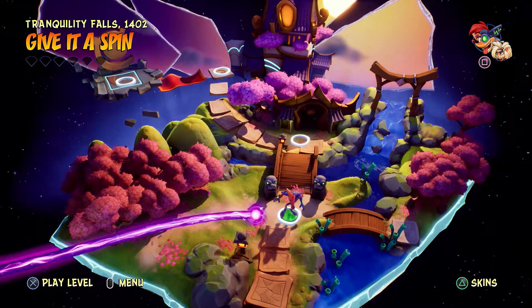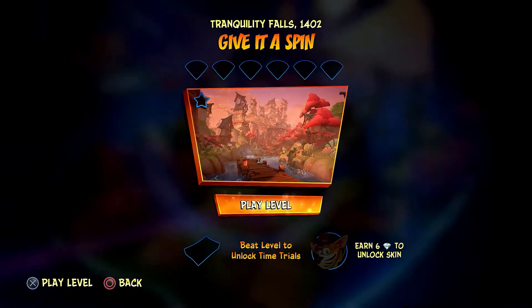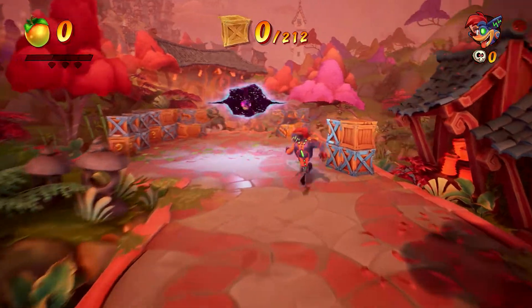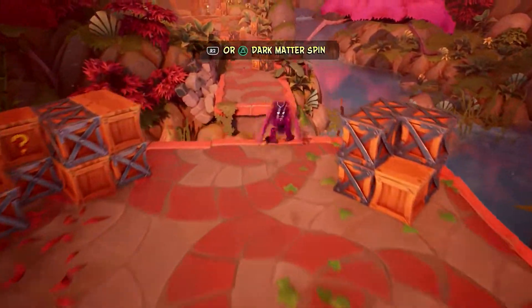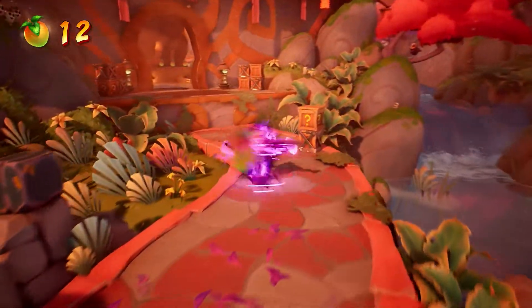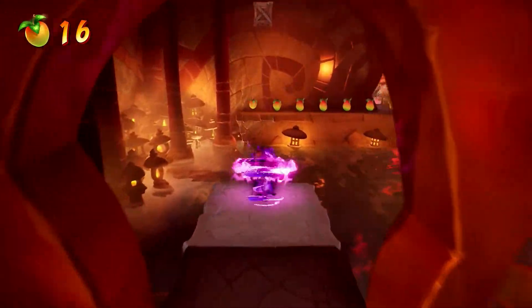Welcome back, guys. This is a quick trophy guide for 'Silenced Scientists.' It requires you to smash the green vial on the 'Give It a Spin' level. As you saw right there, it's going to be fairly close to the start. This is your introduction to the dark matter spin, which is a continuous spin that also makes him glide, allowing you to traverse much larger gaps.